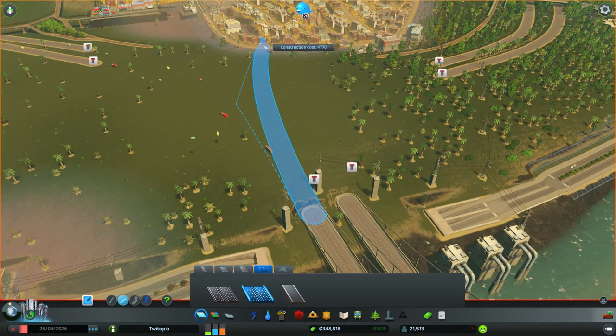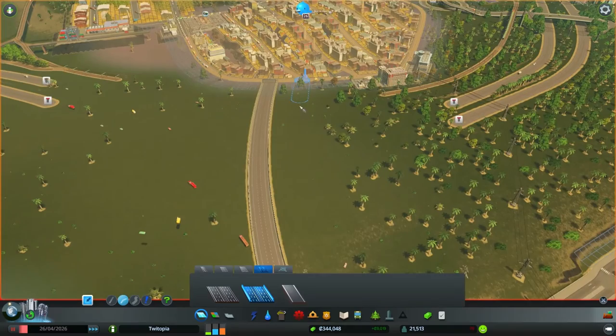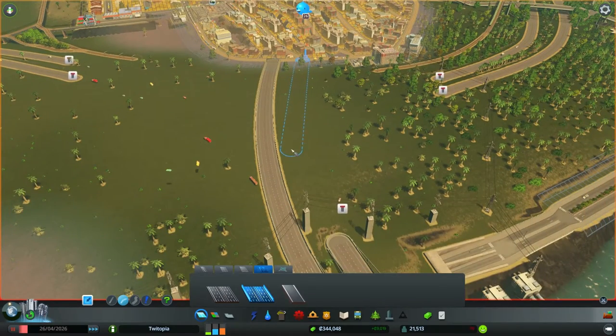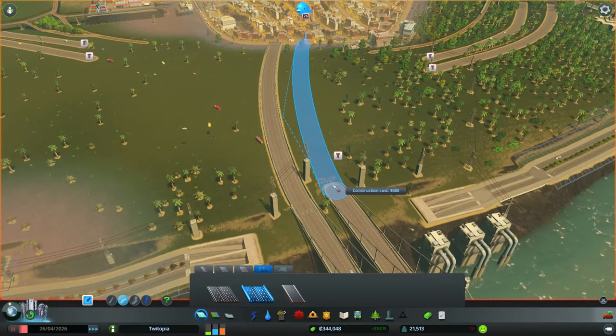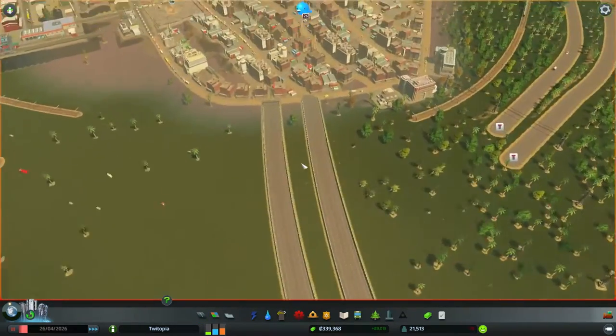That looks good. Then bring it in on a nice curved line — a little bit too curved. I think we'll go with that, and then this one almost looks like it wants to come off that little T-junction, so we'll do that and try to break it there. That looks good — all these lines managed to keep in place and suddenly everywhere has a way in and out.